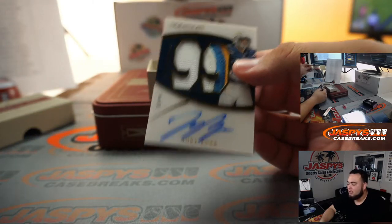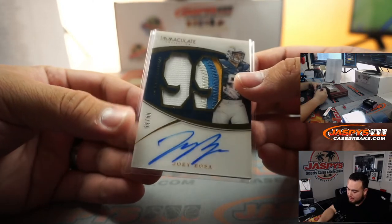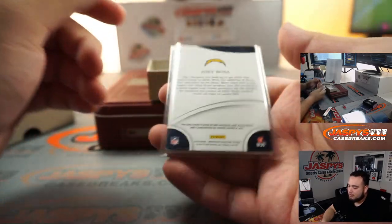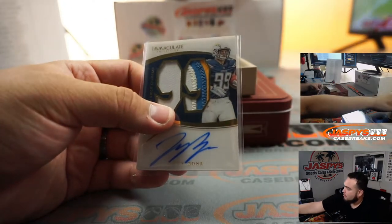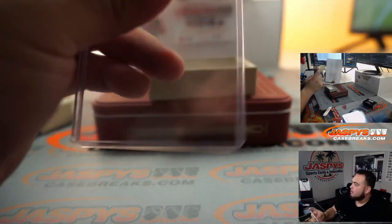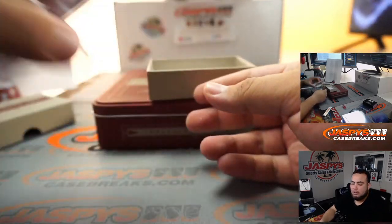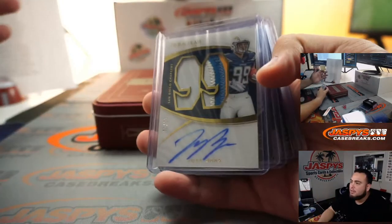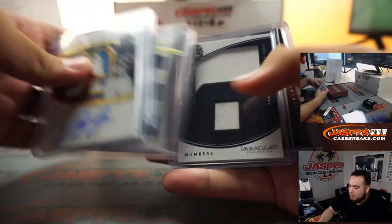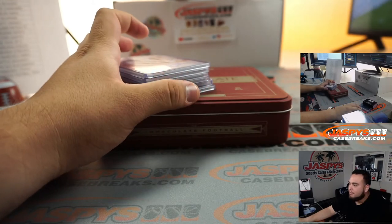And the last one — very nice. Just got paid this year, little Joey Bosa. That is a rookie, and that is a patch auto, 59 out of 99. That is the numbers subset, I believe. Chargers — that is going to Adam Kay. There you go. That was the break, guys, just a little one-box break, two random teams each. I'll post up number two soon. Jaspees Casebreaks dot com. Bye!